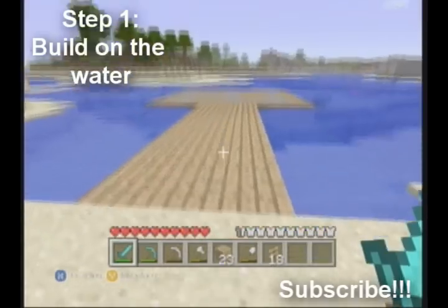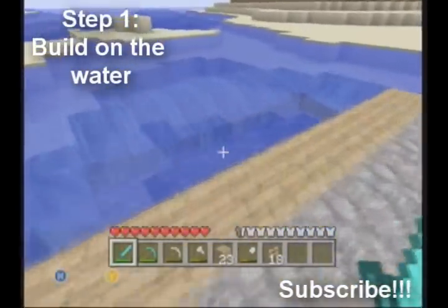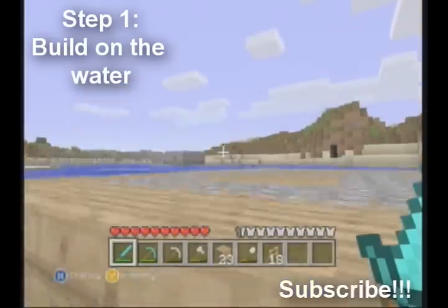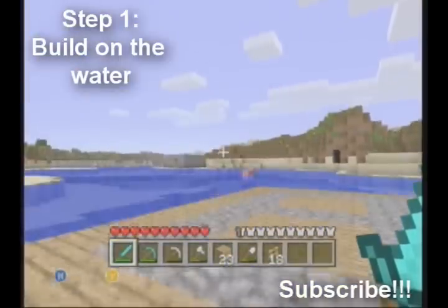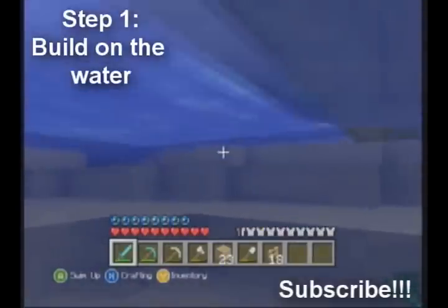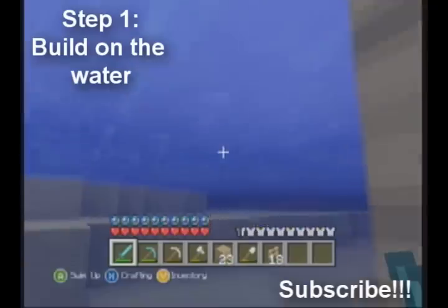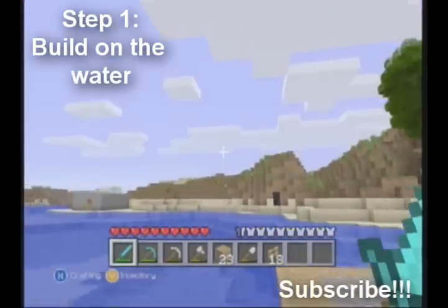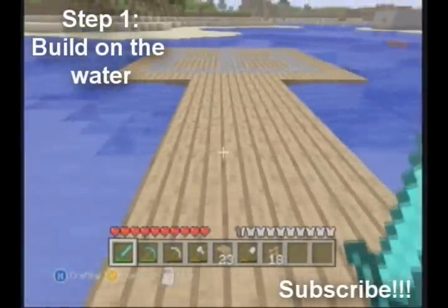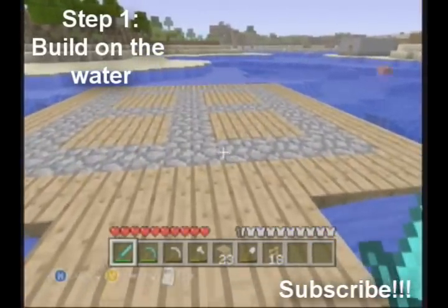Step one is to build your house on the water. If it's on the water, creepers can't come and get you — they'll get stuck and sometimes drown below your house. That's pretty awesome because then you get free gunpowder, and other drops from different types of enemies. Building on the water makes your house a lot safer and I think it's just cooler.